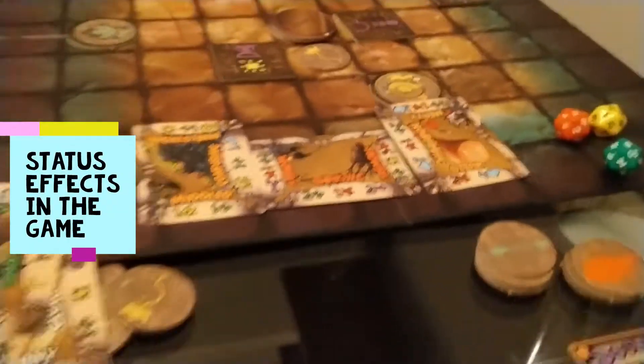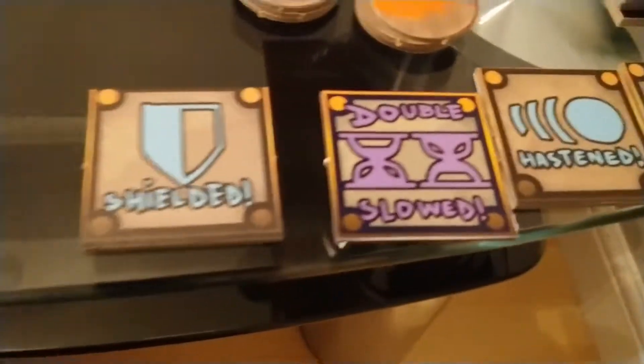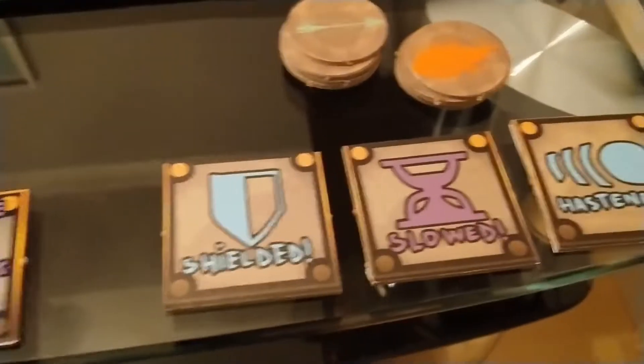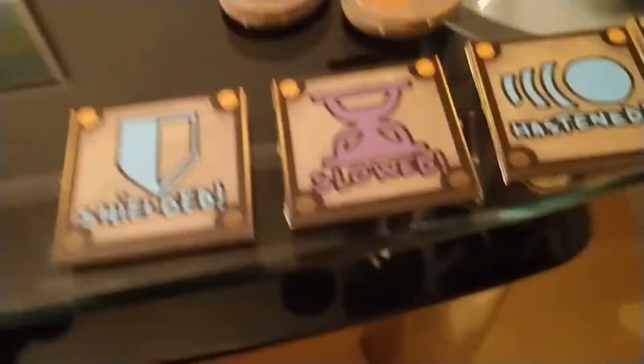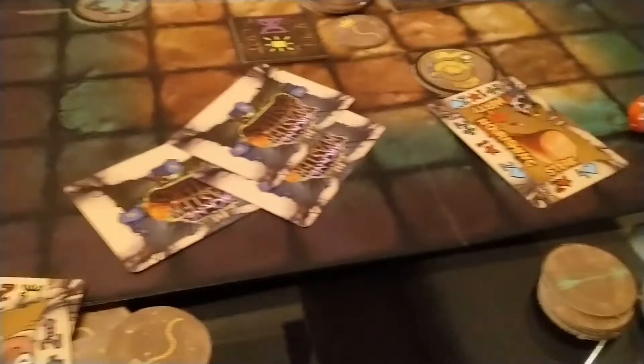There are a couple of things that might take effect if you come under a certain status. I've got shields — the shield will protect me from spell damage. I've got slow, which means I'm not quick enough to cast all of my cards so I get to play 2 cards instead of 3 cards. On the other side I've got hastened, which means I've been very, very rapid and I get to lay down 4 cards instead of the normal 3. And then I've got blinded, which means when I lay my cards down I'm not even allowed to know what I'm playing until I actually play them.